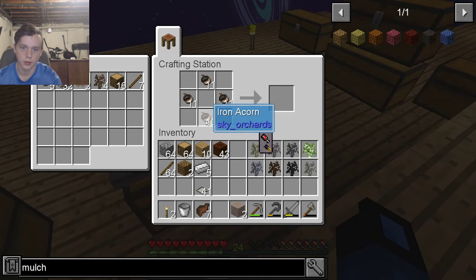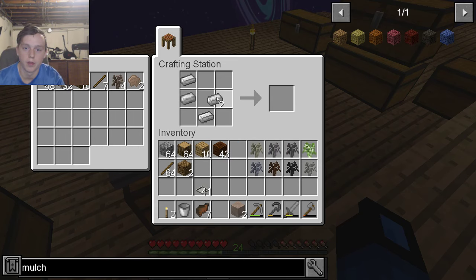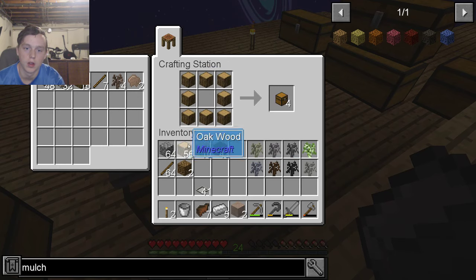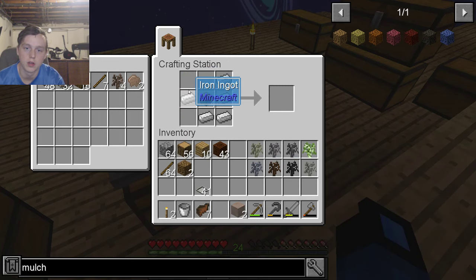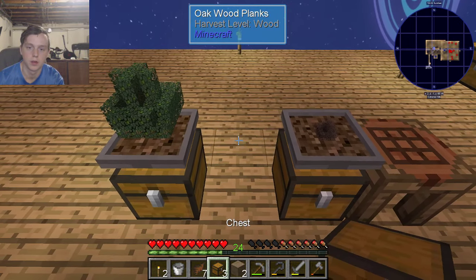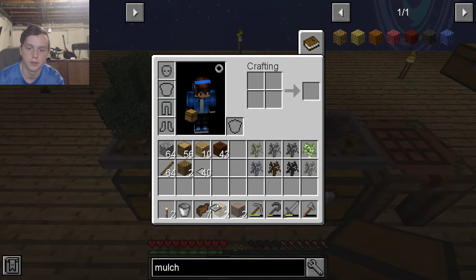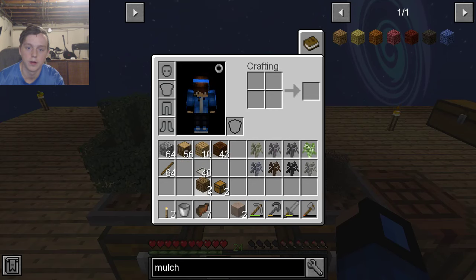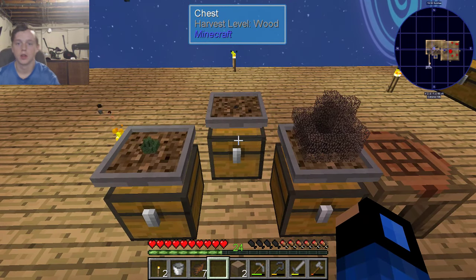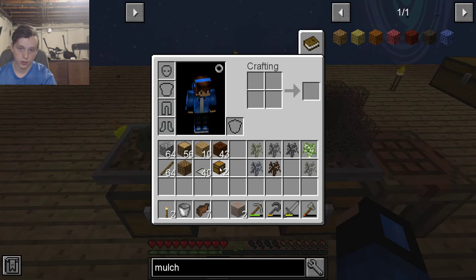We can make one right now. Actually, why don't we do that? I need more chests. Chests and a hopper. Bonsai pot. We'll put a chest there — hopping bonsai pot, brown mulch, and a coal sapling. So now we have coal going. That'll give us fuel. That's nice.